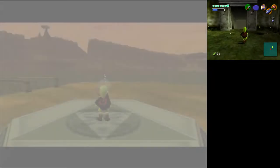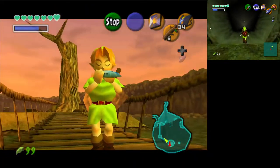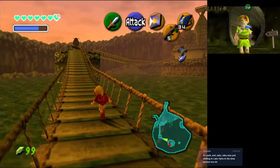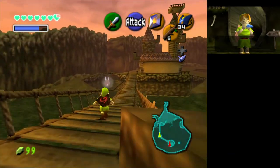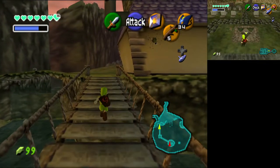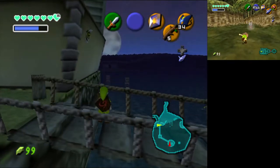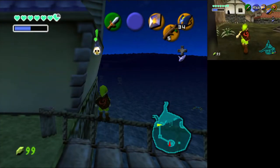Jabu Jabu was at Lake Hylia in the beta version — just hanging out. Were there any enemy Zoras in the beta? No — there were weird-looking Octoroks that just looked like little red octopi, like Octilleries. They wanted to reuse this design — eh, sure, go nuts.